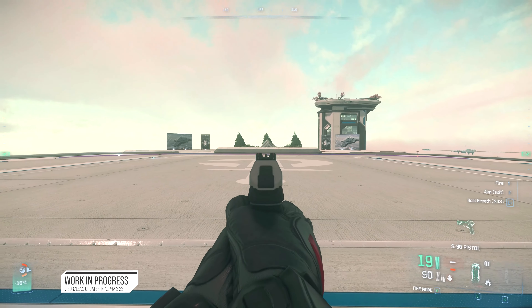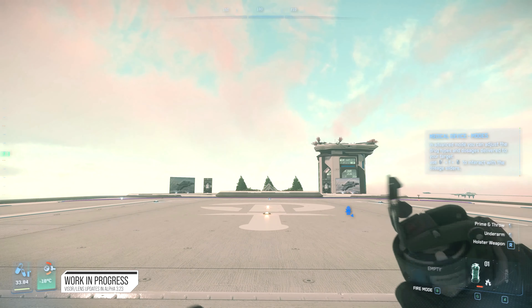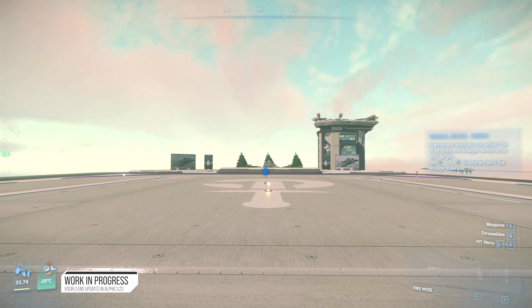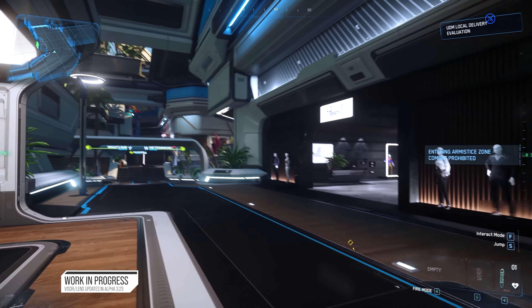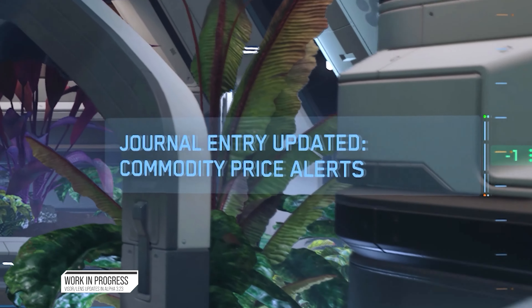We've got regions all over the lens and we can specify which widgets we show on them. For example, down in the bottom right we've got the weapons and the control hints, and we've got low priority notifications which can take up a lot of real estate. If something else shows on screen that would overlap one of those, the lowest priority ones will dynamically turn off and it'll all fit nicely onto screen again.